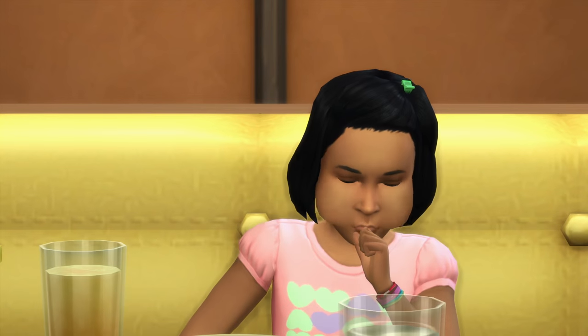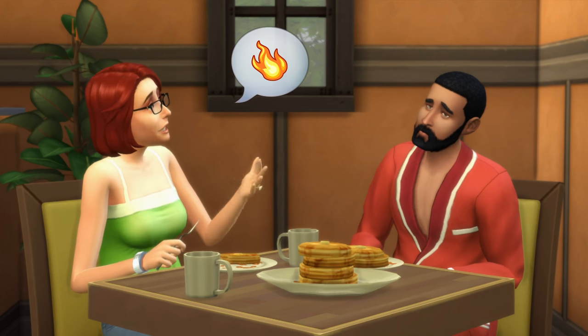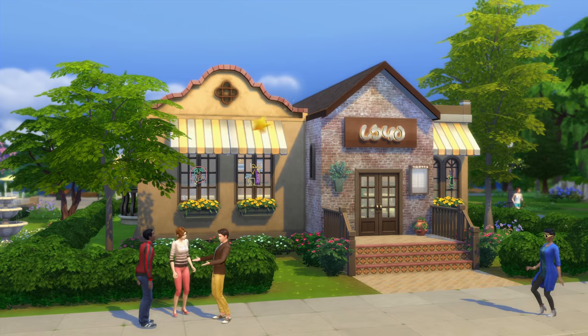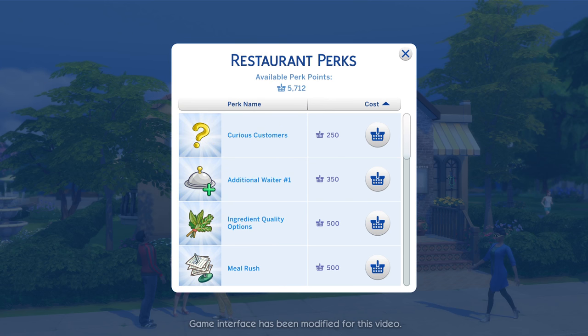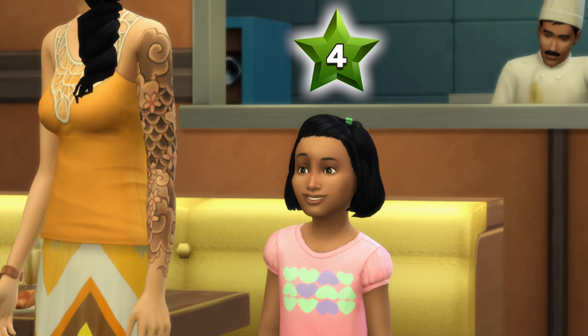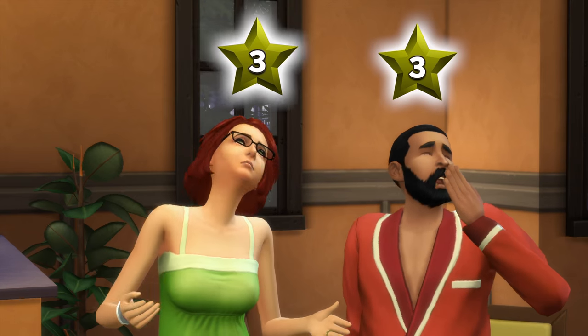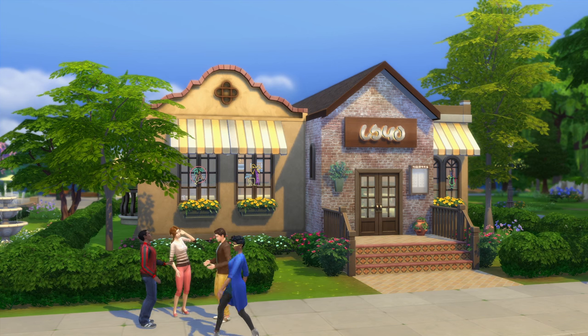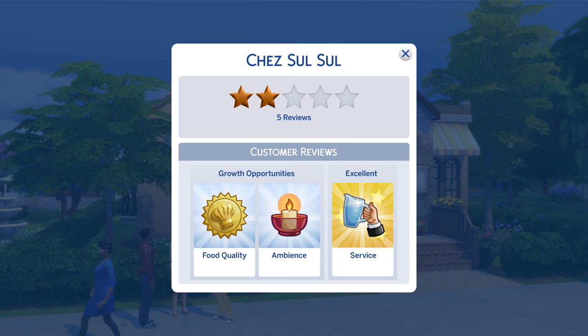Restaurants are rated on a five-star scale. They're judged on service, ambiance, and the food you're serving. Improving a restaurant's star rating unlocks gameplay perks. Want to hire a bigger staff, or get a discount on ingredients? Aim for five stars. You'll know how your restaurant rates every time a Sim settles their check. Two stars? A breakdown of your rating lets you know how you're doing, and even areas for you to improve.